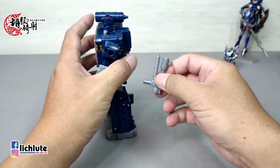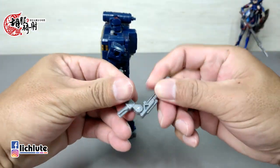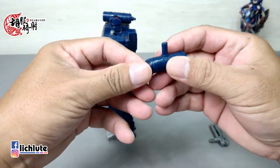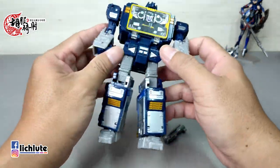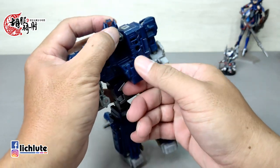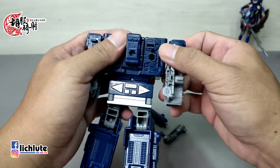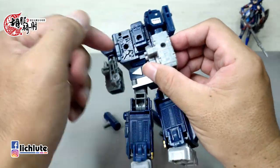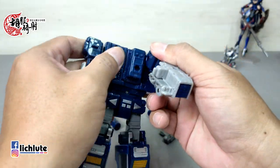以我手上这款来说，面罩的部分有一个小掉漆，这是比较让人觉得可惜的地方。可动的话就不特别说了，能动的位置差不多都能动，就是手腕不能够转，其他大概你能想象它希望能动的它大概都能动。后方这个枪，是可以变成一把长形狙击枪的，当然也可以跟其他武器做简单的结合。